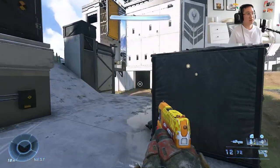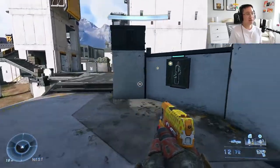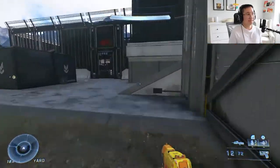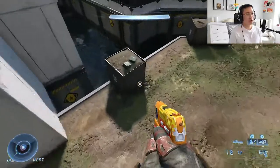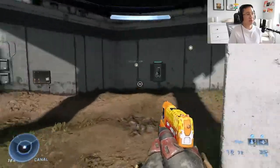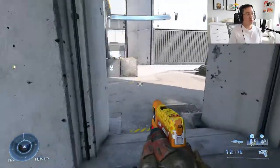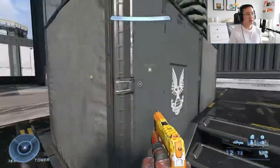Nest boxes. Nest stairs. Nest. Bottom nest. Bottom nest bridge. Nest bridge. Then you got river or mud. You got back pillars. You got elbow or bottom back tower. Bottom tower. C plat. C boxes.